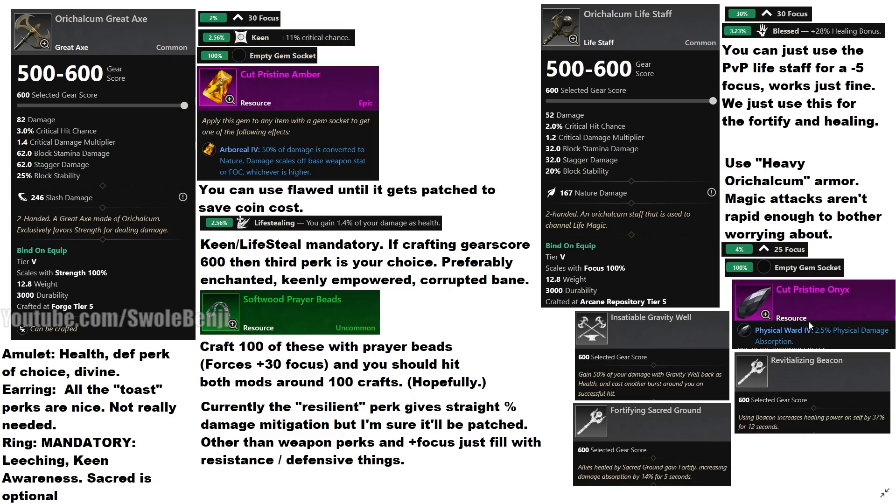On your armor pieces you want three perks. You want insatiable gravity well — this does extra AoE around you and heals you for 50% of the damage done, which will basically fully heal you when it goes off. Revitalizing Beacon increases the healing power on yourself by 37%; this is the first spell you cast when you engage enemies, even bosses. Fortifying Sacred Ground gives you fortify for 14% and continues as long as sacred ground is active. Also, the Resilient Perk on PvP faction armor is currently bugged — it gives you straight damage percent reduction, not crit damage reduction. So you could get a full PvP set and it will actually be better than heavy orichalcum right now, but it will eventually be fixed.